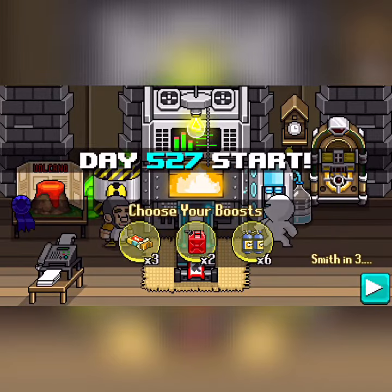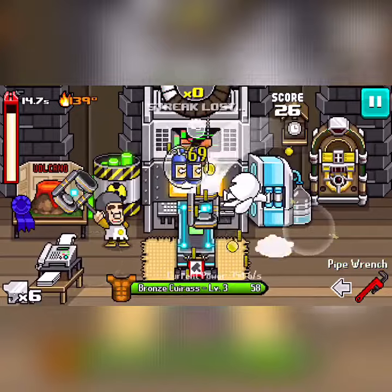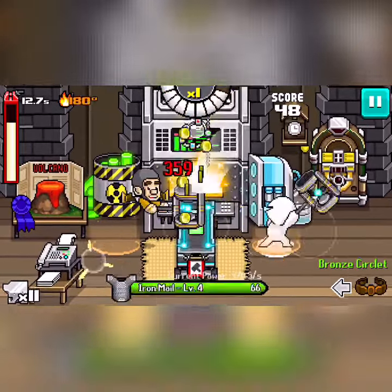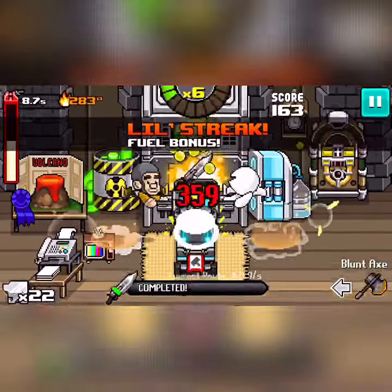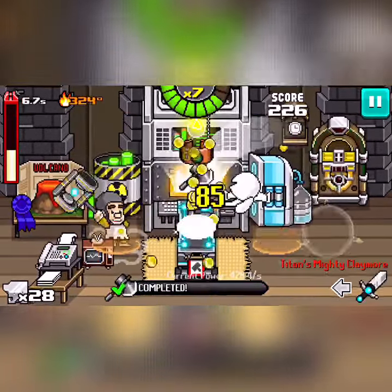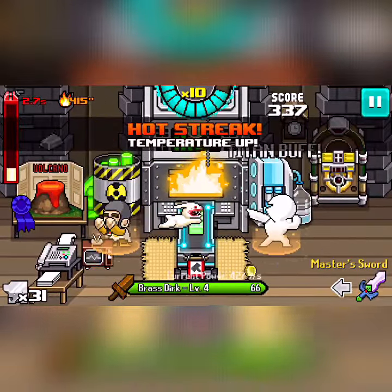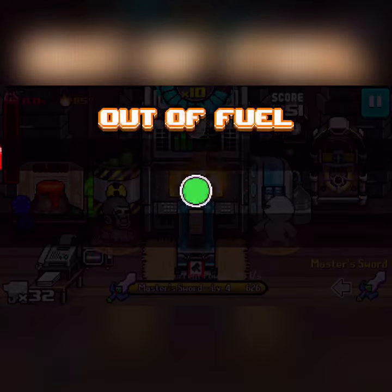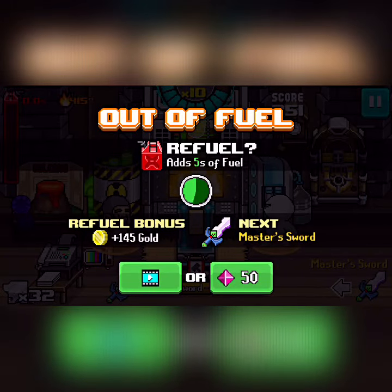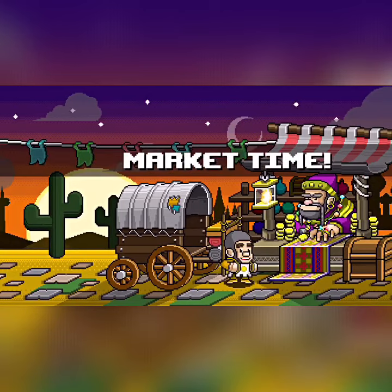Once you Smith with him in a round, you will see he will summon — if you look on the left side — wait until he does. Once in a while he will summon, like at the end — you just saw that — he summons a rat of some sort to come and help you Smith an item.